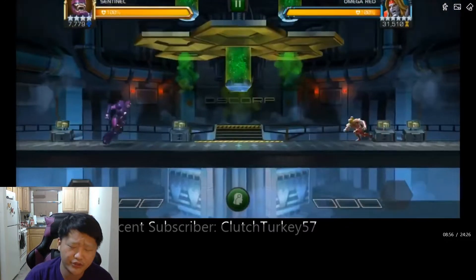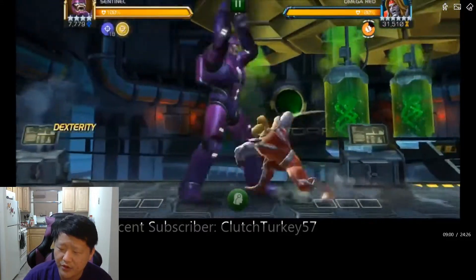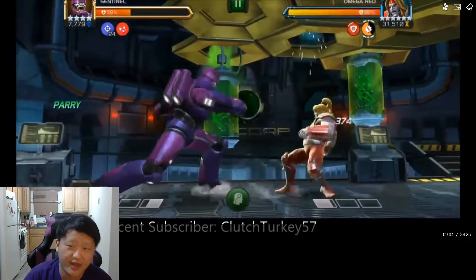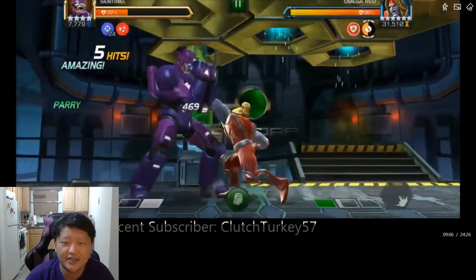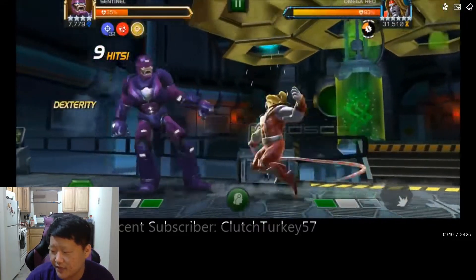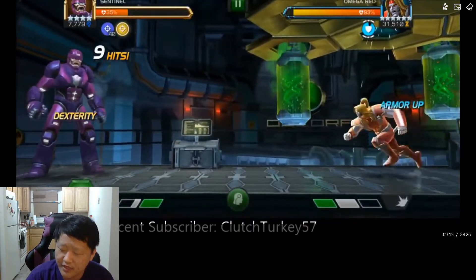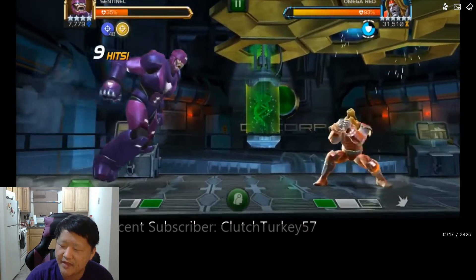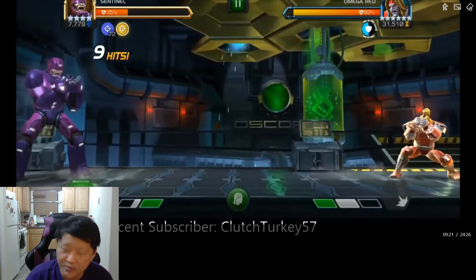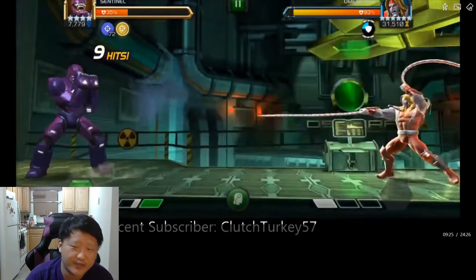Bait special ones. If you're playing a robot you can actually push him into a special two very comfortably because you don't have to worry about it doing too much damage. I jump in with a four-star Sentinel — the quick draw went really poorly and I got intercepted, losing about 60% of my health right at the start. But I make a decent recovery, baiting a special one and then punishing immediately.